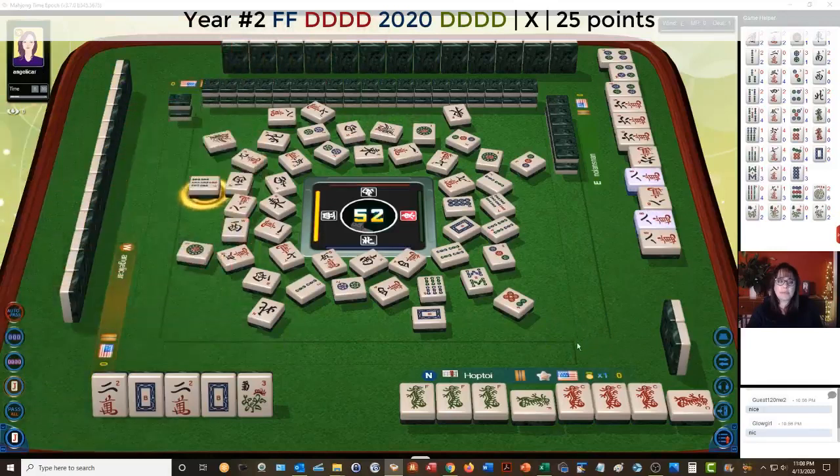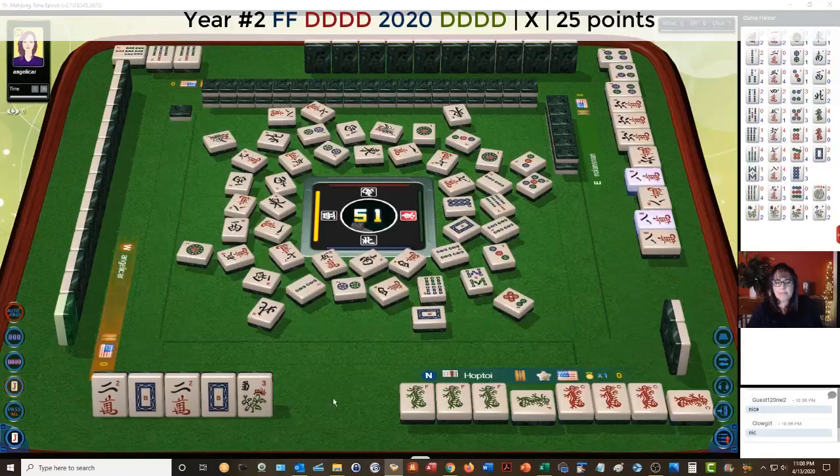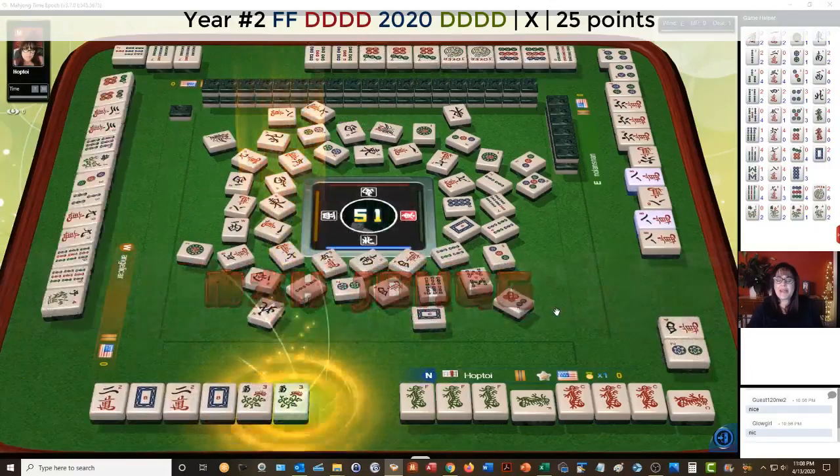We need to draw this flower really quickly. We can get a turn. Chrysanthemum — there we go, we got it. Mahjong! We've got it.